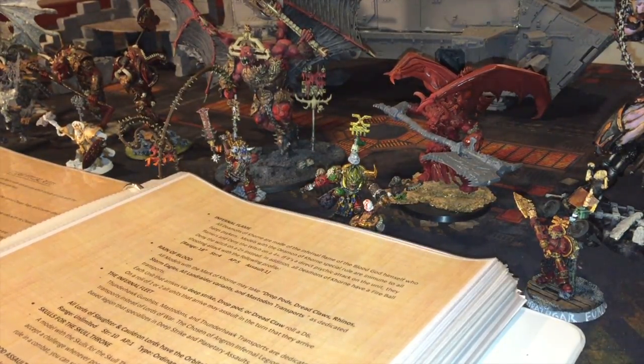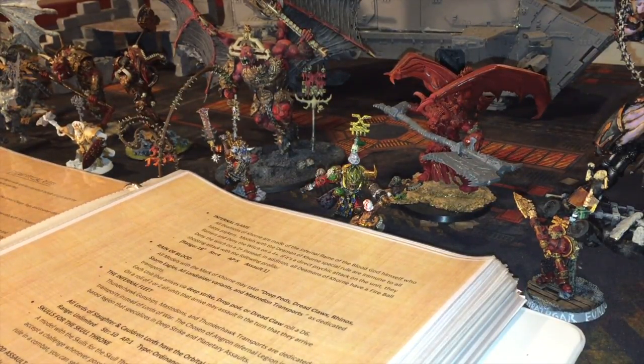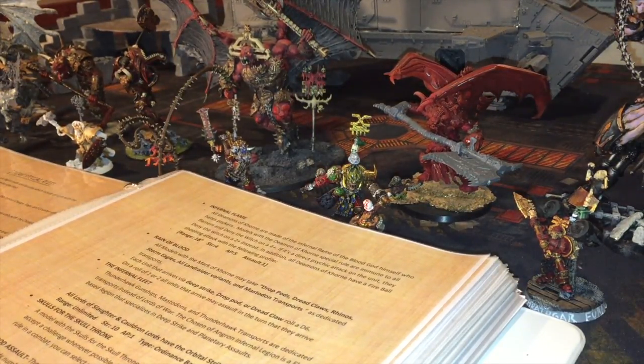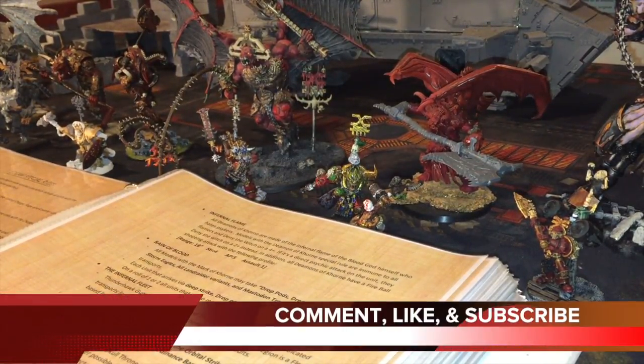In the next video, part five, we're going to get into all the troop elements, HQ elements, elites, fast attacks, heavy support, and all of that — so you guys are getting to see what the codex actually looks like.